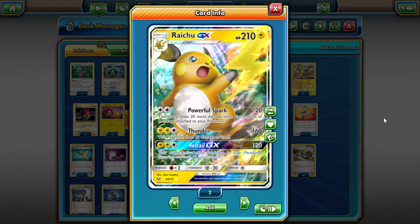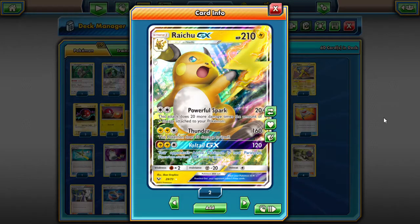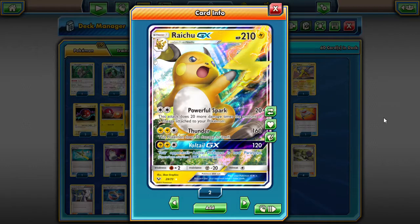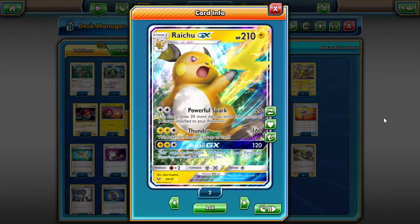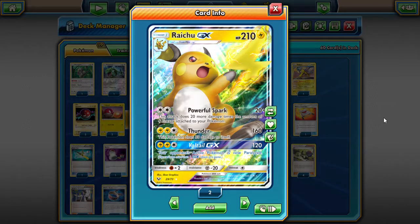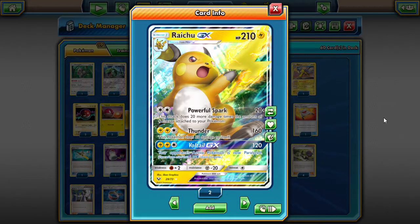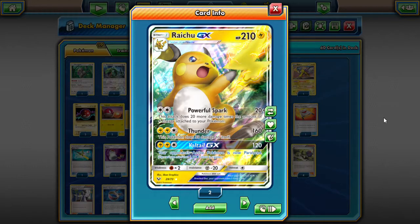Turbo Dark has been in the format for years and keeps coming back in different forms. One thing Raichu has over Darkrai is 30 more HP. Thunder does 30 damage to yourself but 160 to your opponent — with a Choice Band, that can take down basically every basic, except bulky GXs. It's a good one-shot option: take 30 damage, knock out most things.